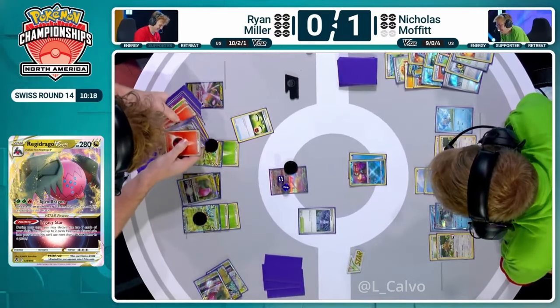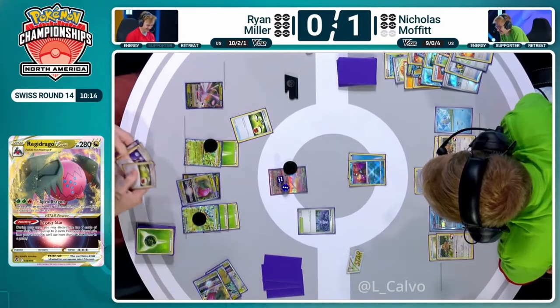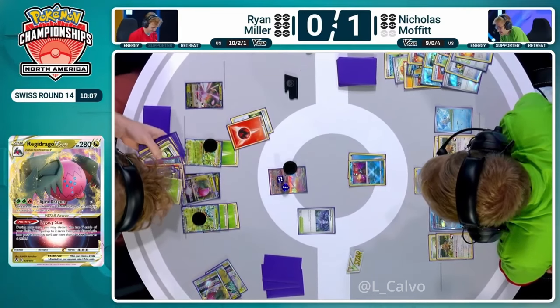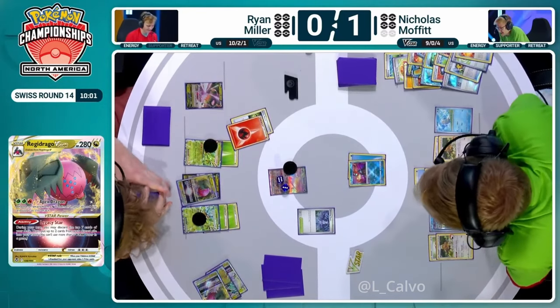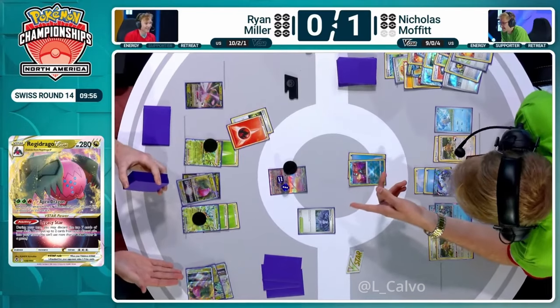Now we do see an Energy Switch coming in — we have to have one Energy Switch, and there's already one in hand. I think Prime Catcher also makes a good amount of sense here. We might have to get a Fire energy just so we can attack with the Regidrago — it's two Grass and a Fire attack cost for the Apex Dragon. So you're just going to have to take the single-prize KO on Radiant Greninja. But at least you could be prepping some damage with Phantom Dive onto a Bibarel perhaps, or if you're feeling concerned about Chien-Pao's damage output, you could still go for the Giratina here.